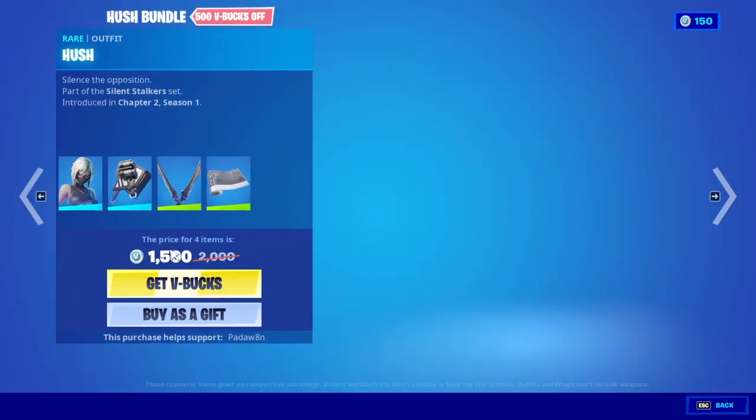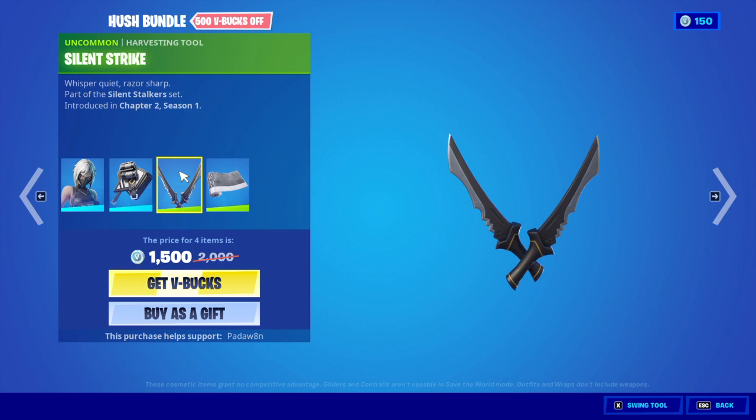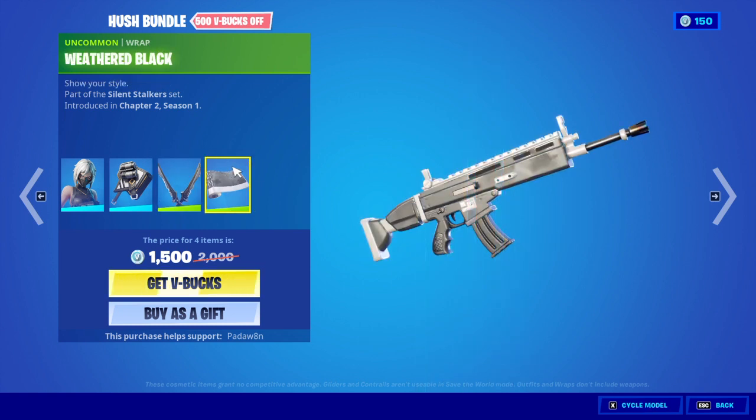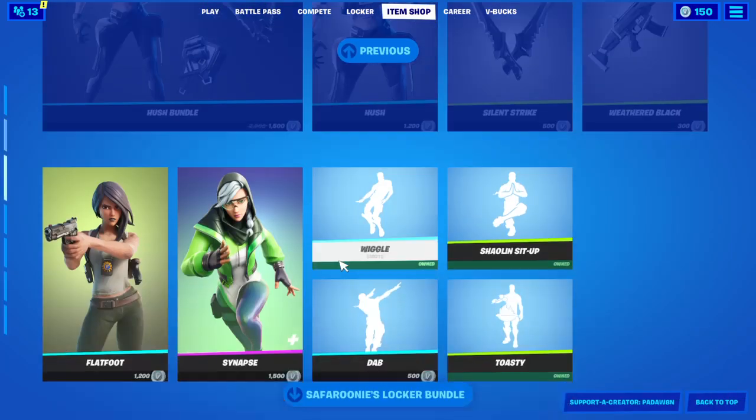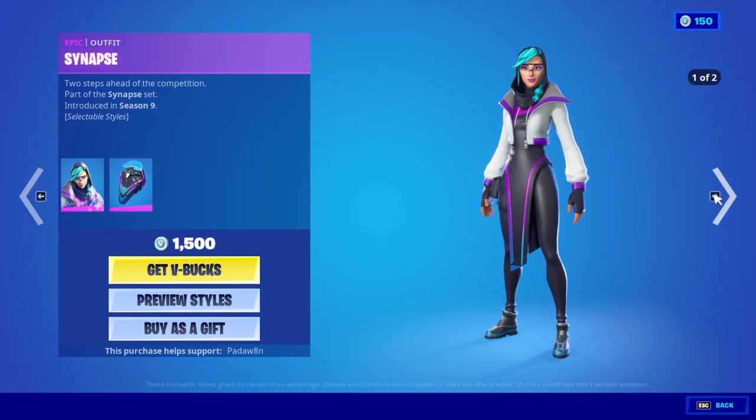And then we also have the Hush Bundle with the Black Stripe Back Bling. So we have Silent Strike, Weathered Black, and then Flatfoot with the Easy Reach Back Bling.